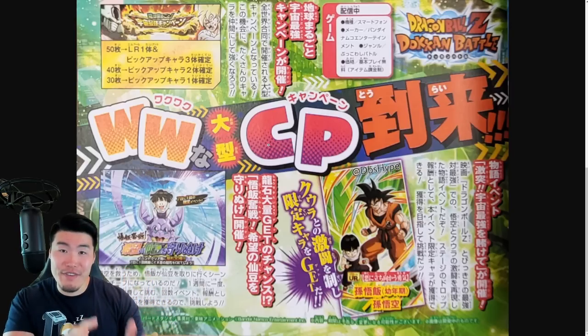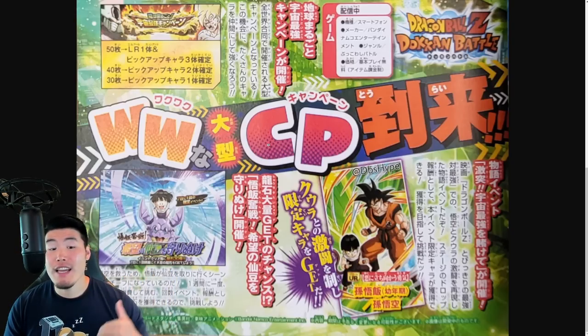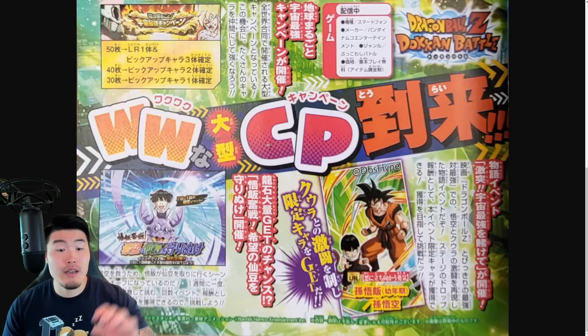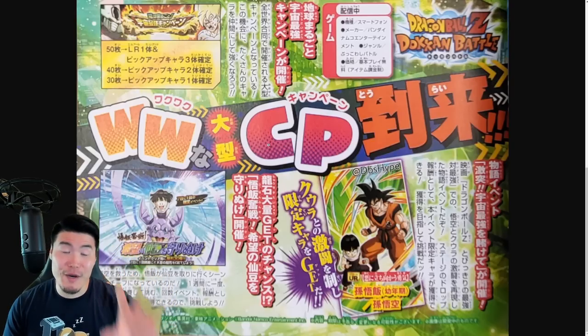This is basically a replacement or a new version of the launch treasure hunt event, which allowed us to get a lot of Dragonstones really easily. Based on the translations, it's going to be available once every seven days during the worldwide celebration, and each time it's going to give out 30 Dragonstones per clear. It's going to be a very quick event — about 15 to 30 seconds to clear the stage, so it's meant to be completed by everyone. Since the celebration usually lasts about four weeks, we can complete this up to four times, which is 30 stones times four — 120 stones total.